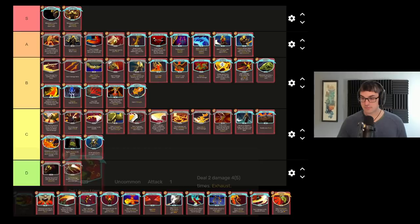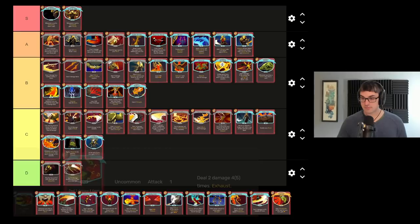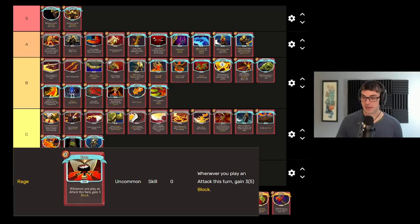Pummel is one of the other strength scaling attacks that outscales Heavy Blade in efficiency. It has the added benefit of the exhaust keyword to interact with exhaust effects for Ironclad, which can be good or bad depending on how many times you want to be able to play Pummel. Also a pretty reasonable target for Dual Wield.